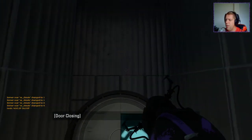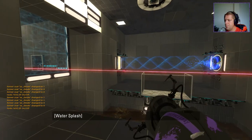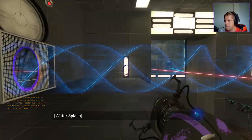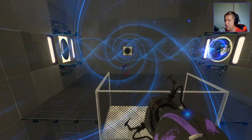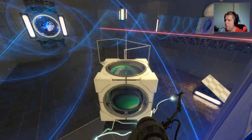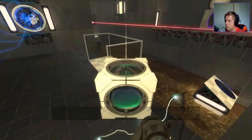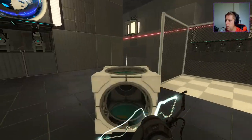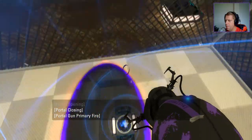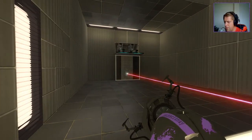Alright, without further ado, let's jump in, shall we? Let's go over there ourselves, shall we? So, it's a laser cube. Maybe that will help me get out of here. I'm going to leave the laser cube just here for now. I assume we're going to want to go up here and then through here. There's only an assumption.